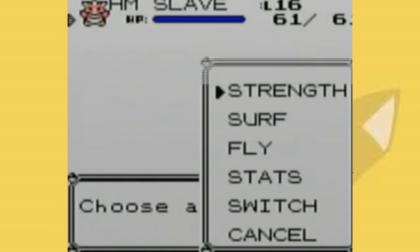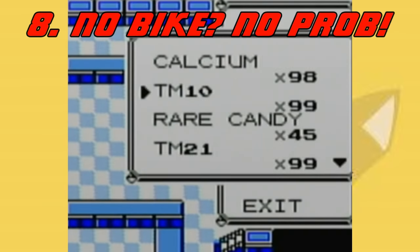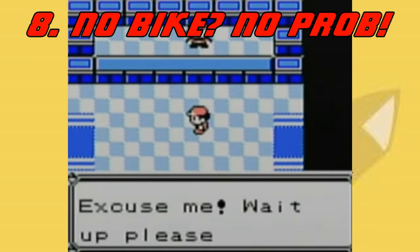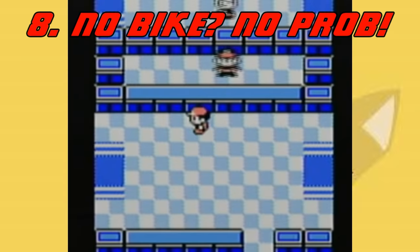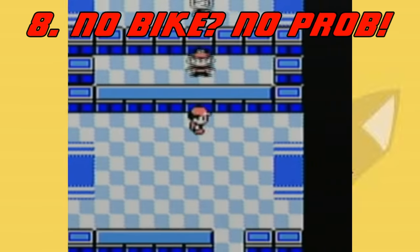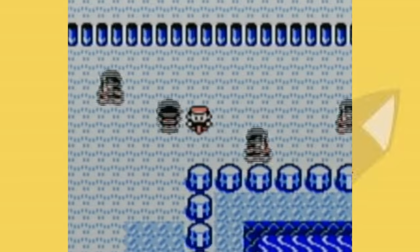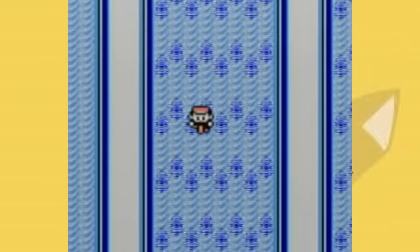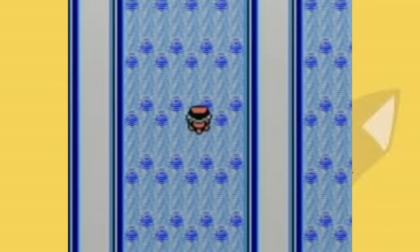A lot of people tried to do this by getting surf before cut, and this is possible, but with glitches, you can do it even easier. At number 8, we have a glitch that I find pretty funny, and one I actually used to use all the time, mostly because I forgot to get the bike a lot. You can get the bike voucher and talk to that guy, or you can just rent one. Well, it's not quite a rental — it's more an ignoring what the person tells you. If you keep hitting B and pressing left, eventually they just give up and they give you a bike. You won't have access to this bike after you leave Cycling Road, but you can access Cycling Road without a bike.